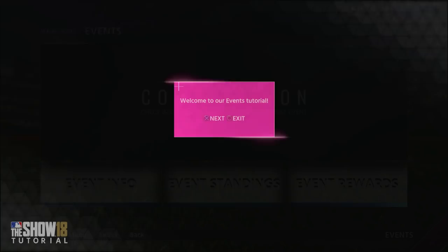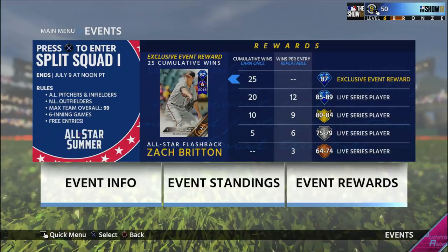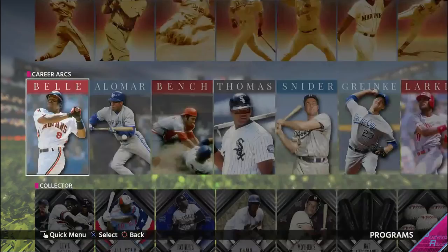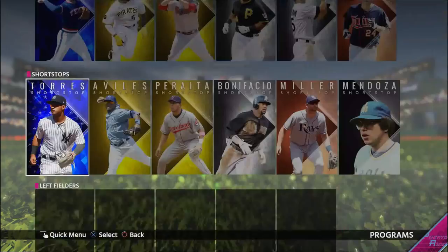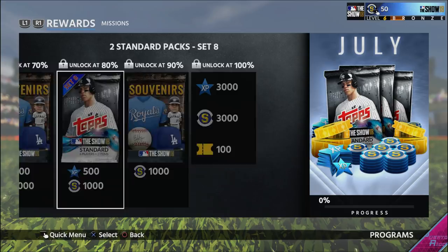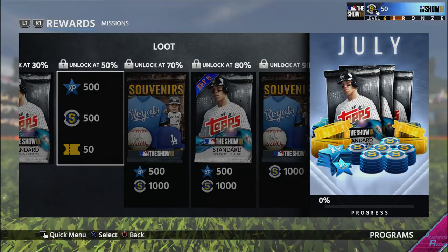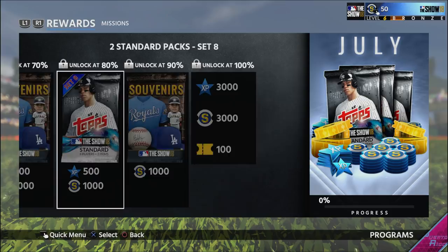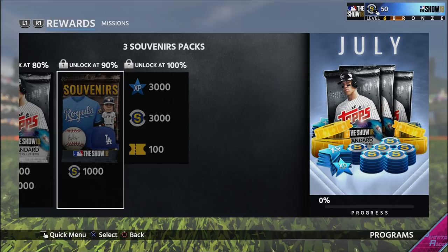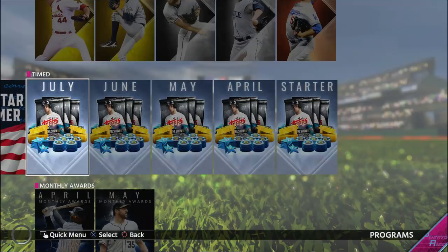You do earn some tickets while playing the game as well — not an insane amount, but you still get a couple. When you're grinding these out playing versus a computer, you'll get tickets along the way. And probably one of the best additional ways — you get about 150 tickets from doing the monthly programs. I honestly don't understand why it isn't more. You get around 6,000-9,000 stubs' worth of content but only 150 tickets. I wish it was more, but it's another 150 tickets you wouldn't have otherwise.